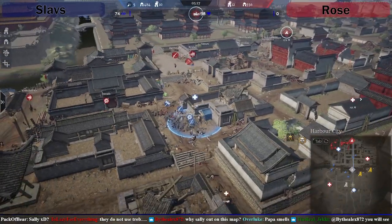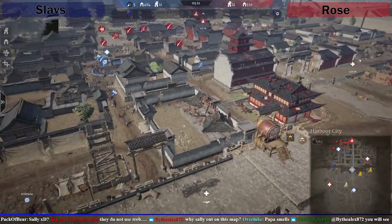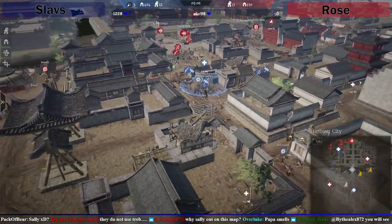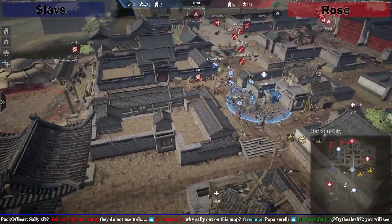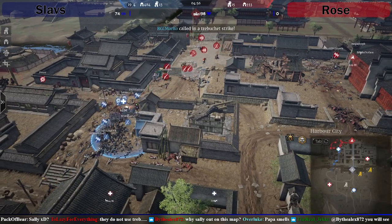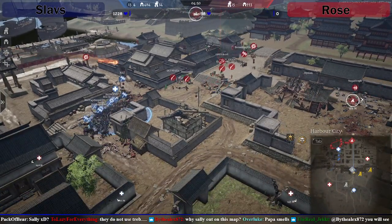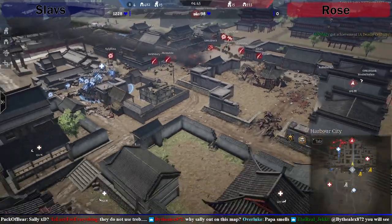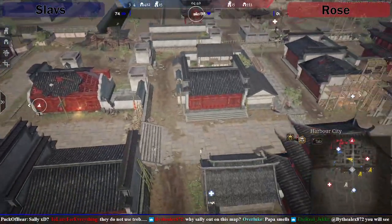They've got five minutes though — they've got units really for one good push, and they've probably got time for one more push as well. They're all coming side gate, so they're all coming back to this resupply. Rose are just filtering through the back way here to get as much to the point as possible. They've just got heroes here basically bombing with their muskets — four muskets and a shortbow just constantly doing ranged damage. The point's completely safe, although there's one hero back here.